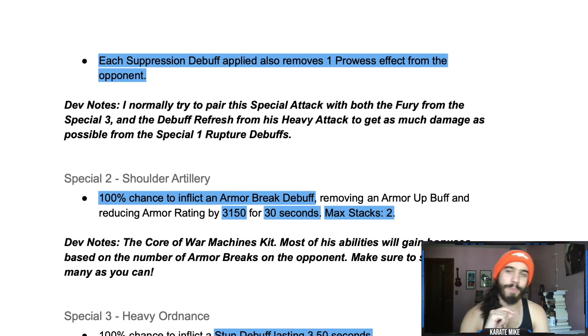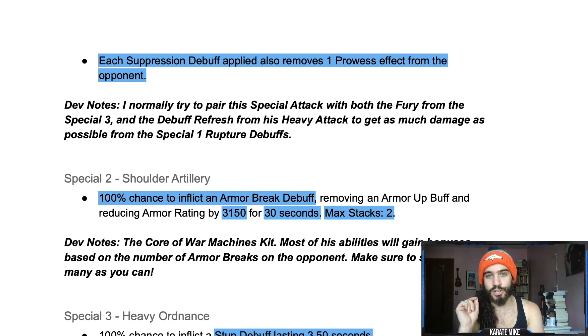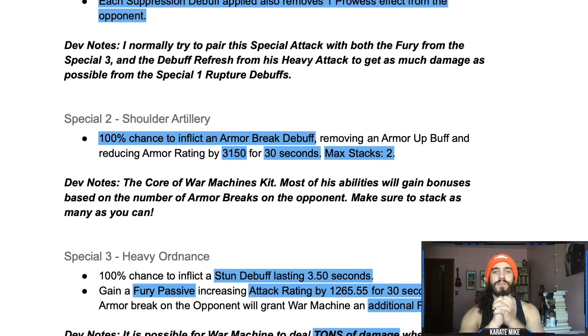Developer note: try to pair the special one with the fury from the special three and the debuff refresh from the heavy attack to get as much damage as possible from the rupture debuffs. Special two: 100% chance to inflict an armor break debuff, removing an armor up buff and reducing armor rating by 3,150 for 30 seconds — max two stacks. These last 30 seconds and the debuff refresh happens every 20 seconds, so you have a 10-second window each cycle to get in and refresh those armor breaks.